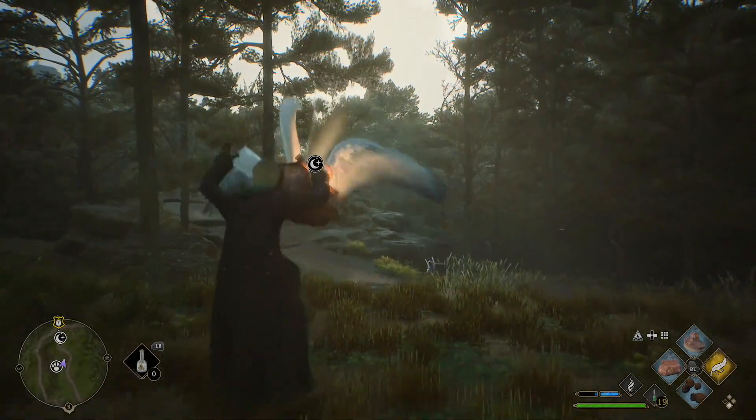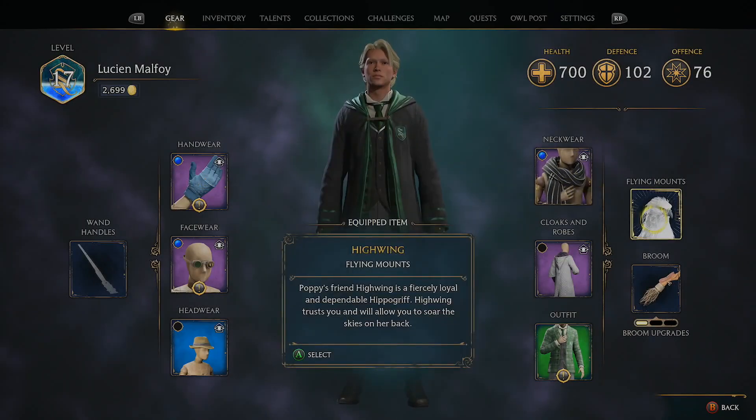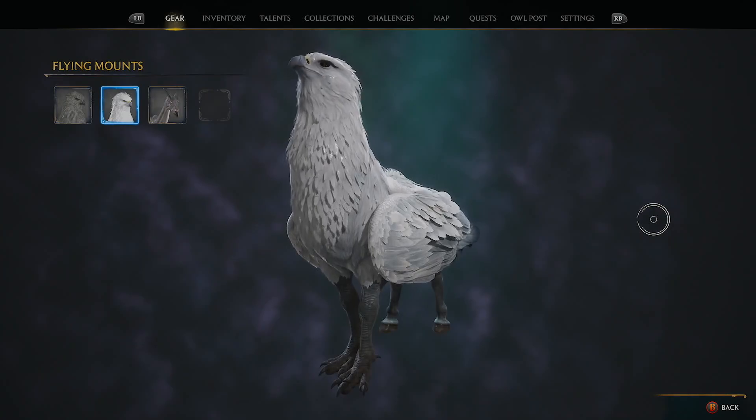Flying mounts can be used from the same menu as using a broom, and you can switch your flying mount, if you have others, by swapping them out in the gear menu.